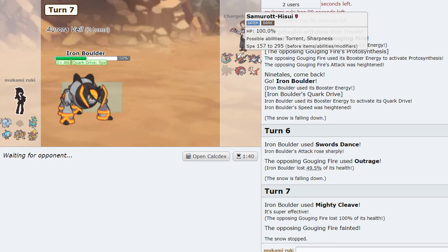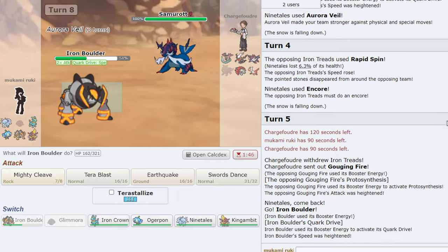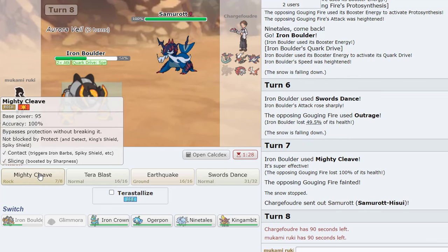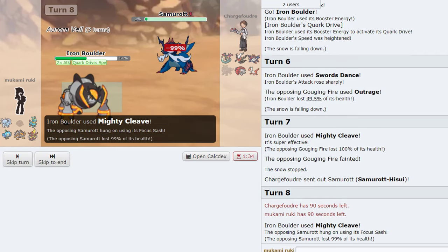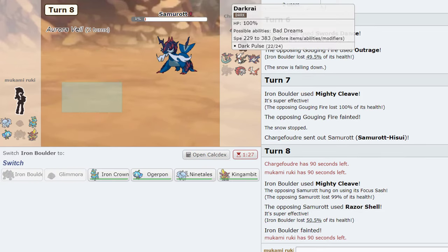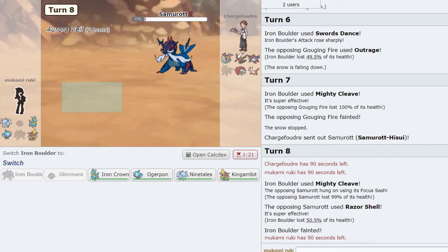Iron Treads is at 90% — wait, how did it take damage? Oh because it came in on the Samurai. Aurora Veil — he's going to Sucker Punch. Is he Sash? Does it kill through the Veil? I think I just Mighty Cleave — oh no, he's Sash. Okay, maybe we try to set up with Iron Crown then.